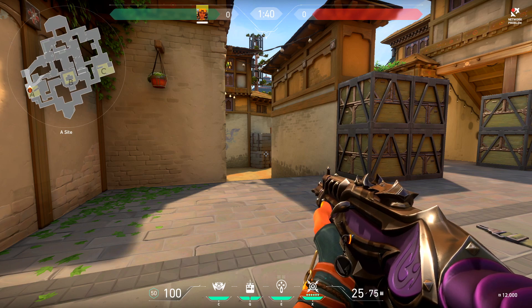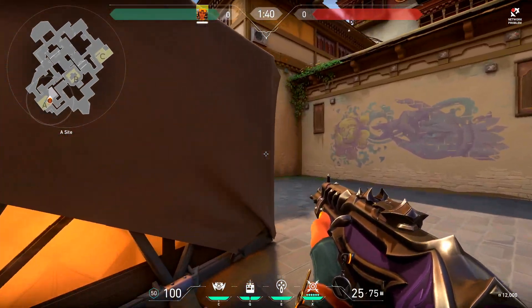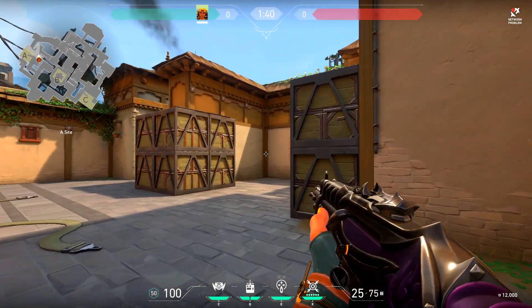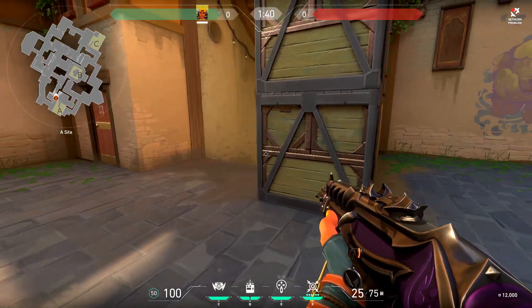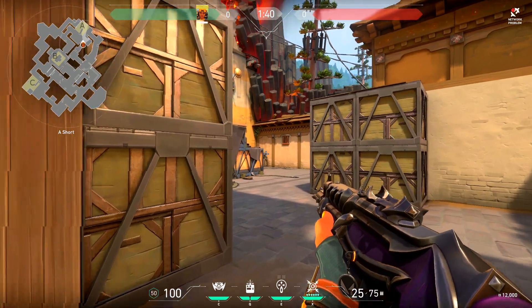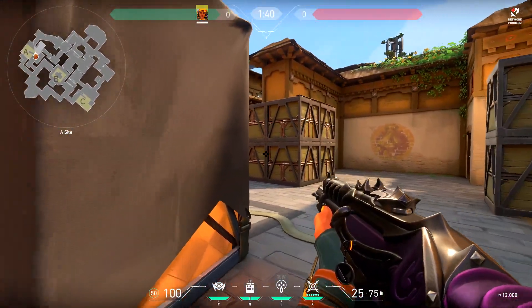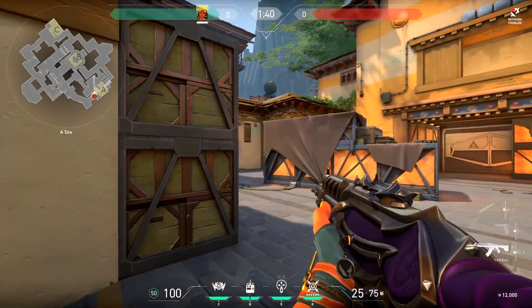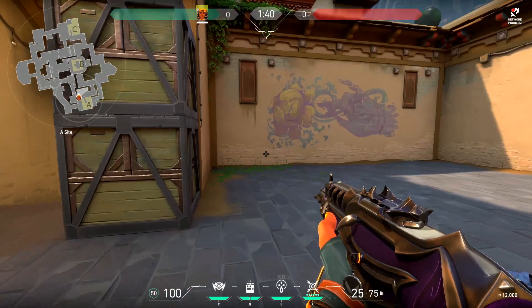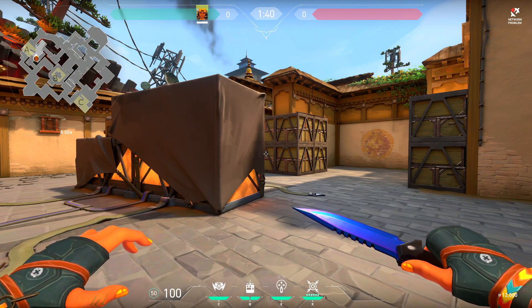Movement doesn't have to be just about fancy stuff like bunny hopping or self-boosting into a cool spot. Movement can get you kills in simple ways. For example, if you're playing back A site and get a kill towards long, they'll call out your spot. You can move up closer and get aggressive towards short — the player in short might assume you're still back site and not worry about you pushing close, giving you a free peek and another kill. Then when they swing out to find your position, you back up to site for yet another free kill. Movement is about changing positions and putting yourself in better situations.